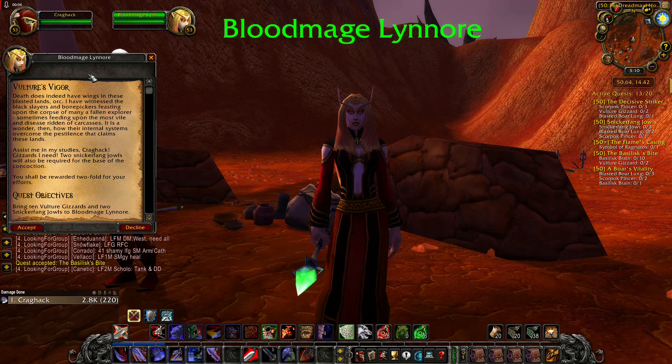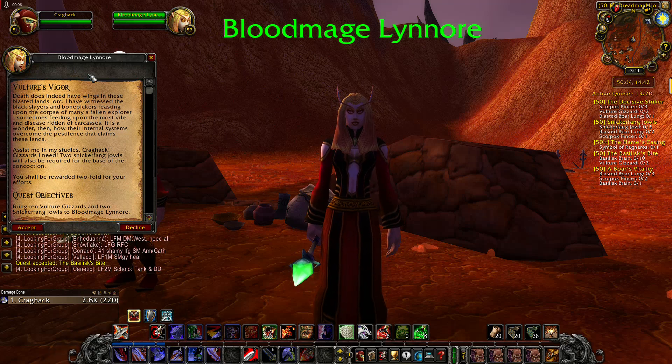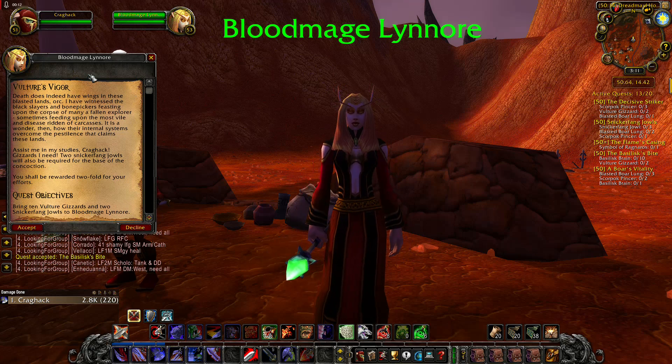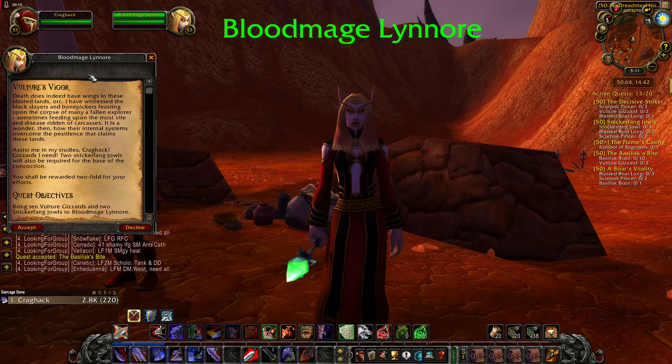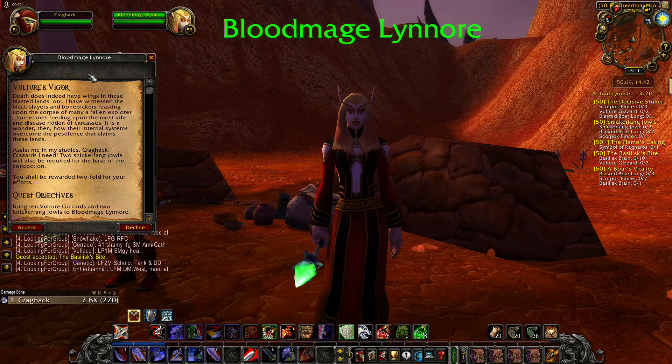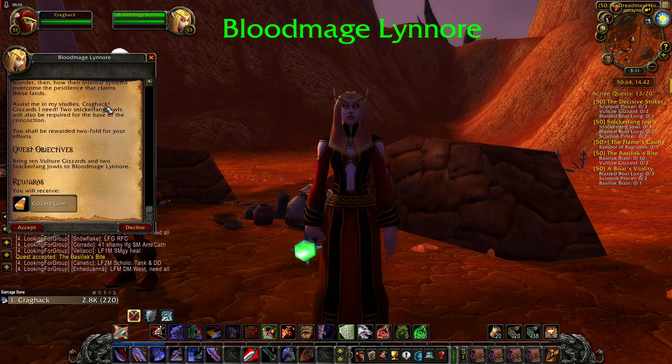Vulture Vigor — that does indeed have wings in these blasted lands. I have witnessed the black slayers and bone pickers feasting upon the corpse of many fallen explorers, sometimes feeding upon the most vile and diseased-ridden of carcasses. It is a wonder how their internal systems overcome the pestilence that claims these lands. We need 10 Vulture Gizzards and 2 Sneaker Fang Jaws.